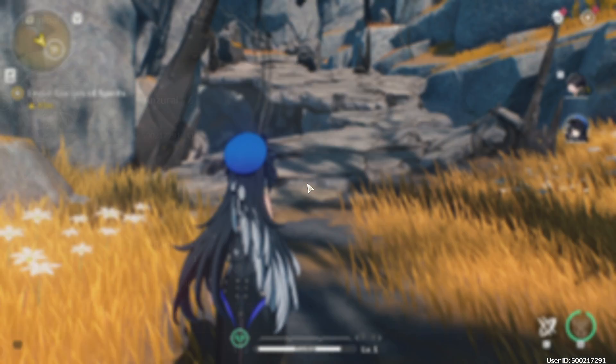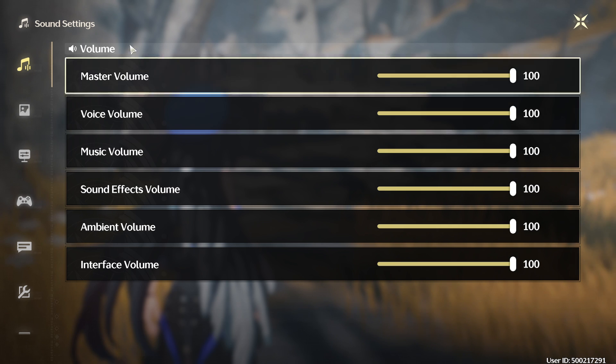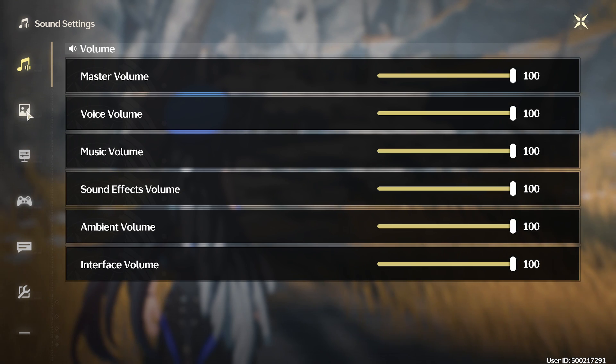We'll be able to fix all of those things quite easily just by going into settings. If you're on PC, just press escape and go down to the gear cog. This is going to be for your volume settings. I'll go ahead and leave all these on maximum — it's pretty fine.